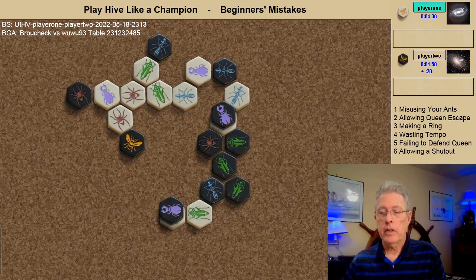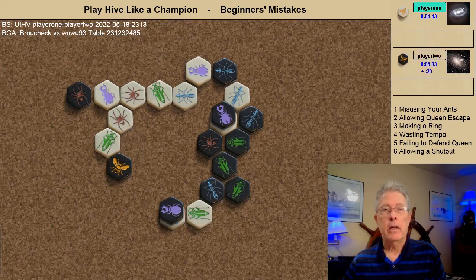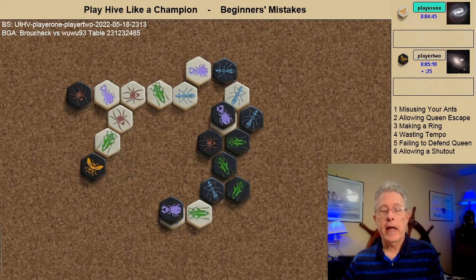The black beetle moves forward to cover the white queen. The black ant attacks, temporarily giving white movement, but as soon as the white grasshopper jumps the black queen immediately puts the shutout in place again. Black shows good in-game technique — notice black has two kill spots to fill. The grasshopper can attack one, the beetle can attack the other, but when either of these spots are filled the white ant would be free. So black must come up with some method to keep that white ant in play.